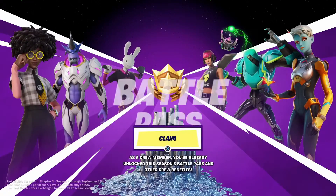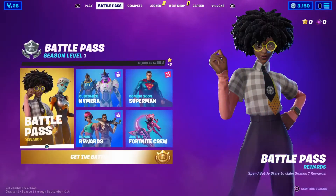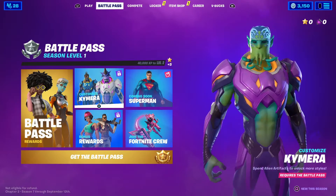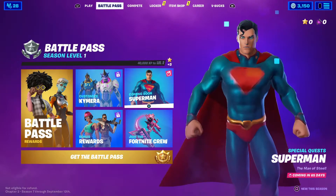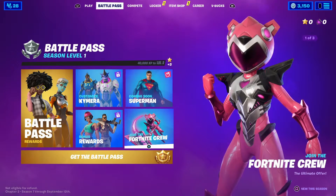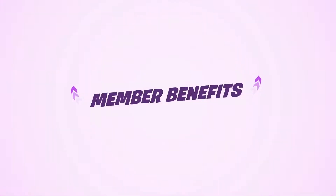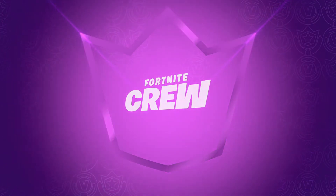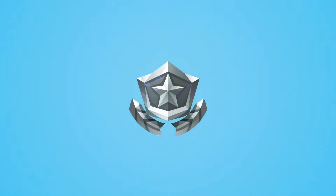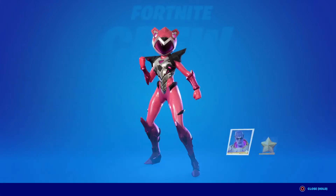Instead of going through that infinite loop, there's an easy way to fix this. It's really just to prevent you from buying the battle pass again when you already get it through the Fortnite Crew, which is kind of awesome. The only thing you've got to do to claim it is go over to the Battle Pass tab, go down to 'Join the Fortnite Crew' — yes, I know you've already done it — but if you click on it, it's gonna automatically accept your benefits through the Fortnite Crew by giving you the new skin and giving you the battle pass.